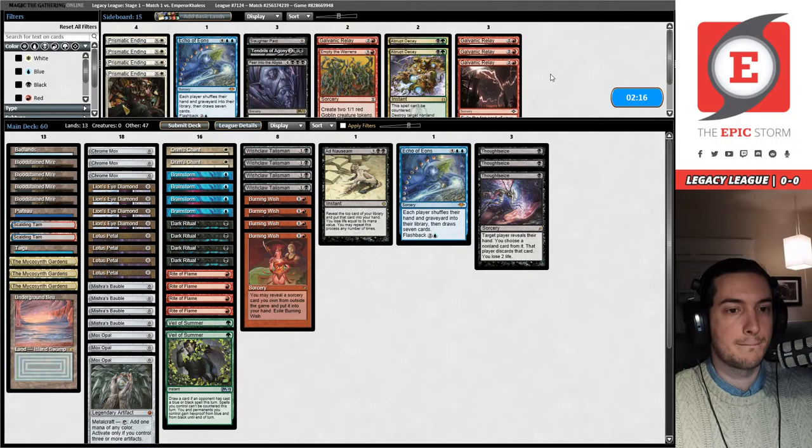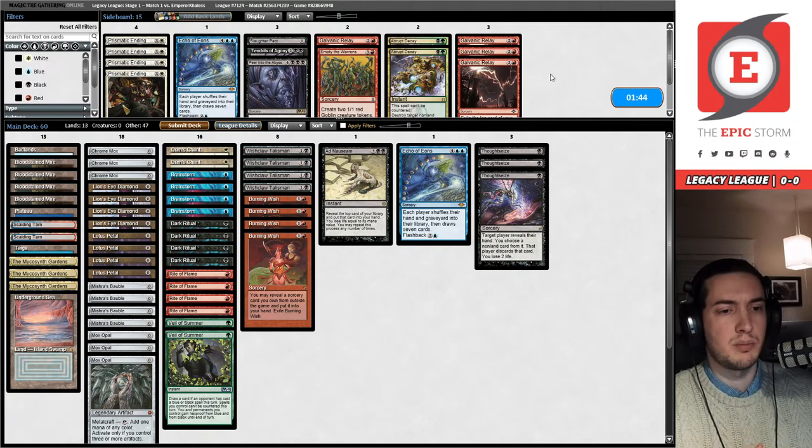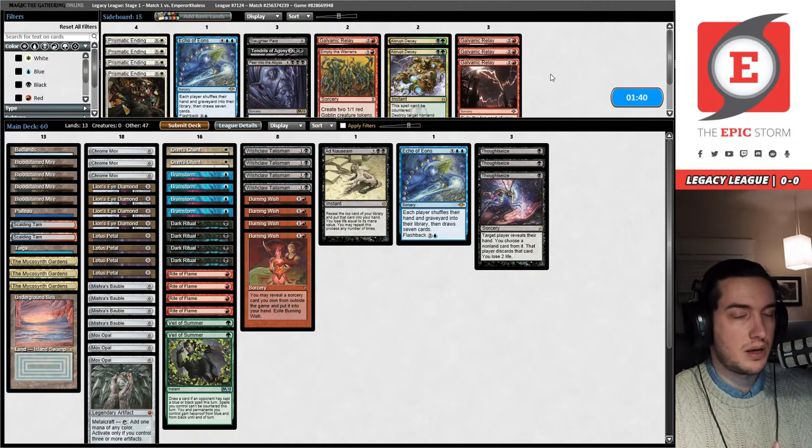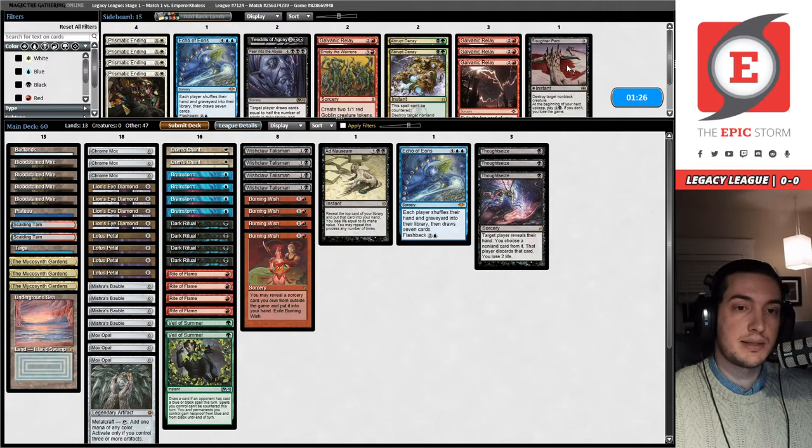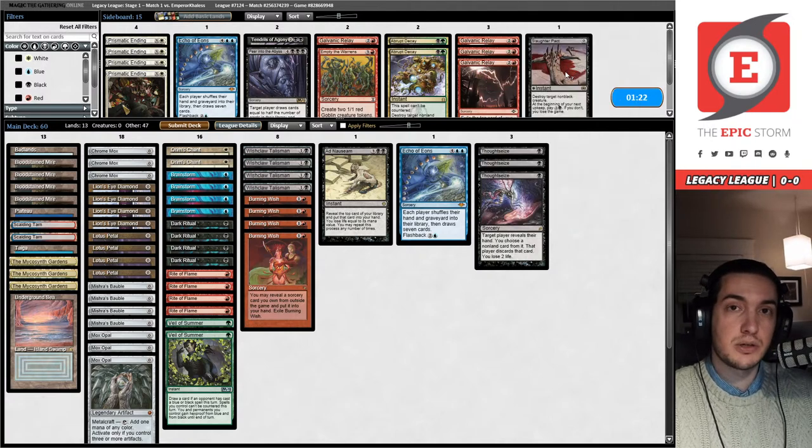Let's talk about sideboarding really quick. This is a really easy in-and-out with Galvanic Relay and Thoughtseize. Thoughtseize is going to allow us to disrupt our faster, more disruptive opponent. Galvanic Relay is going to be slow and dirty in a matchup where that's not what we want — we want Galvanic Relay against blue decks in the Blue-Red Delver sense, not the Blue-Black Reanimator sense. The other option we typically board in against Reanimator is Slaughter Pact, which hits Iona and Chancellor of the Annex, but since our opponent is unlikely to be playing those, we'll leave it in the sideboard.